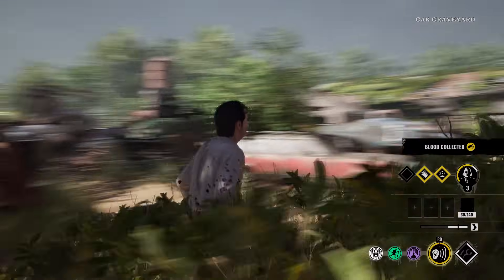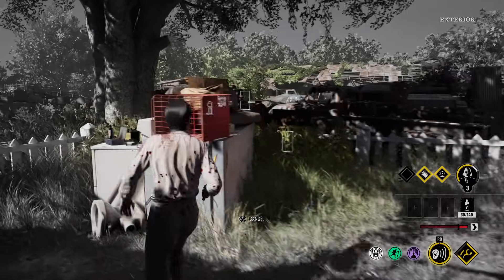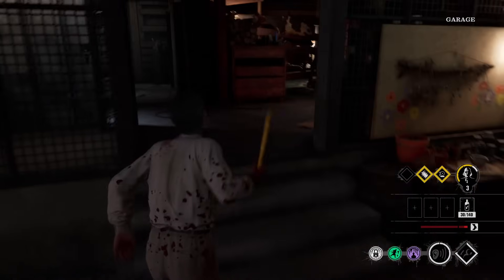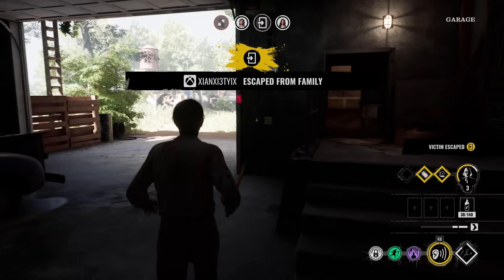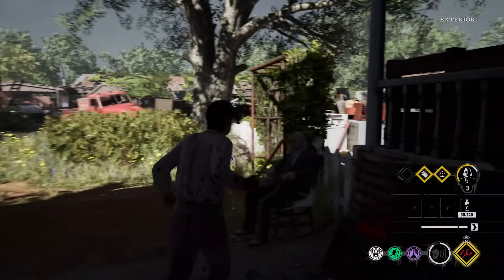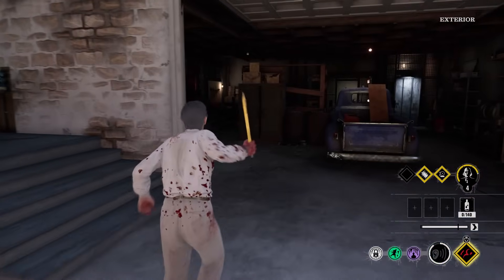Who turned off the battery, dude? Someone turned off the battery. Oh no, there's all three victims. One's at the battery, Nancy's chasing one, and Ana's in the basement. So the one at the battery is most likely going to escape right now. Give me that blood. Let me get a couple hits. Boom, beautiful. You know what? I'm going to feed Grumpy level 4 right now. Why not? Oh, it's a Leland at the battery. Nancy, go help out Sissy.